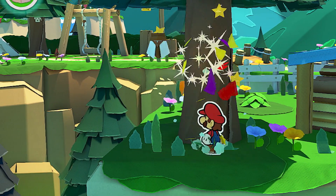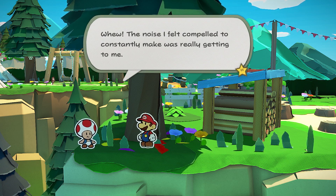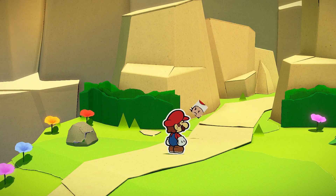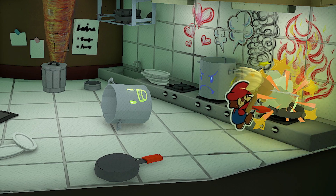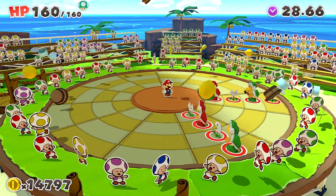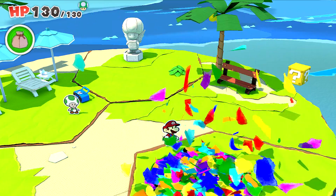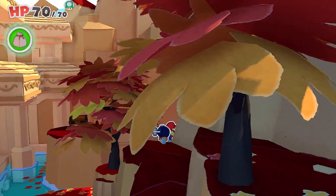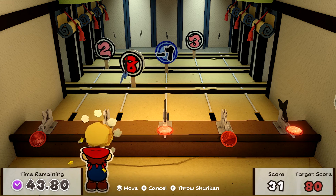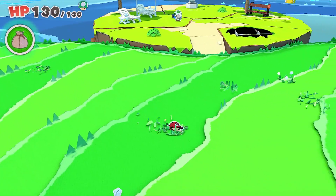Throughout this vast world, you'll find poor toads who had their forms altered by the Origami King. Finding all these toads might just prove to be worth your while. You can also toss confetti to repair holes torn in the landscape, investigate suspicious spots to find hidden items, and try your hand at fun minigames to earn in-game rewards. Leave no page unturned as you travel the world in search of secrets and treasures.